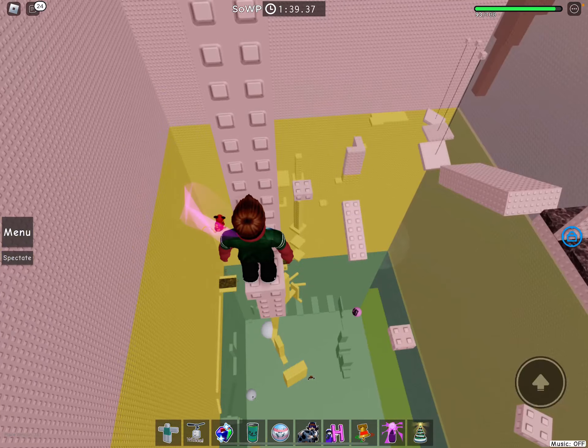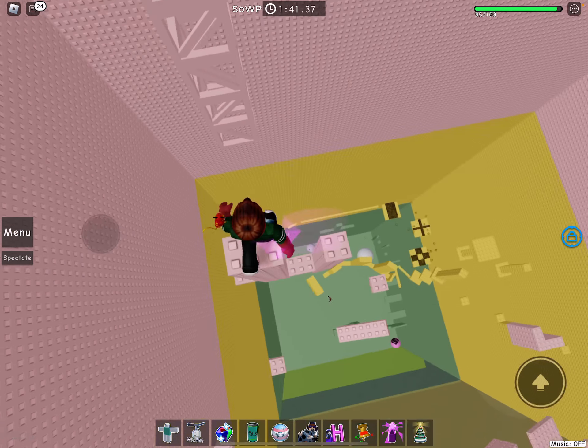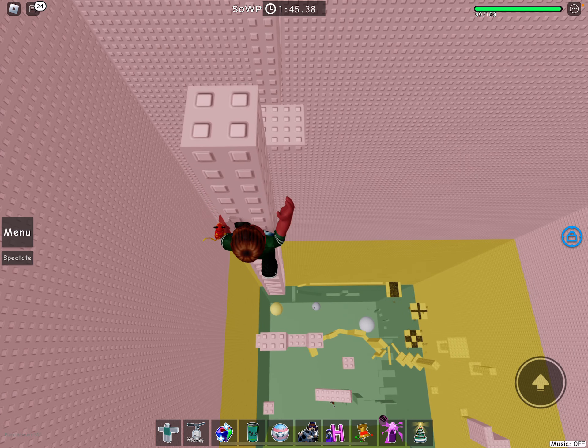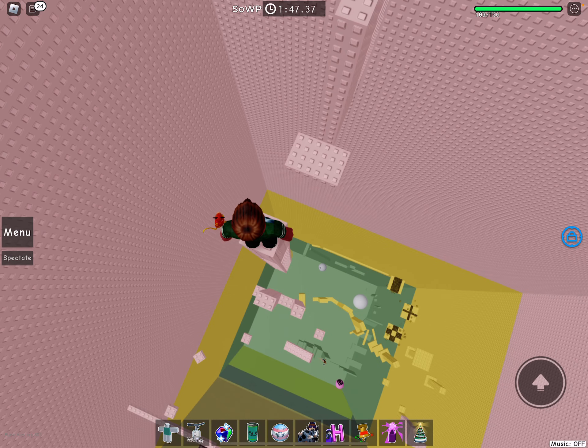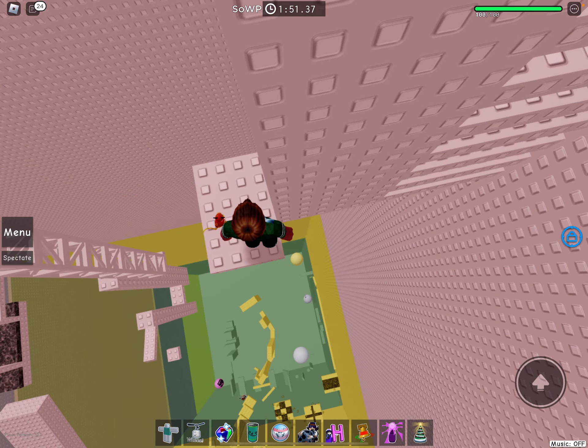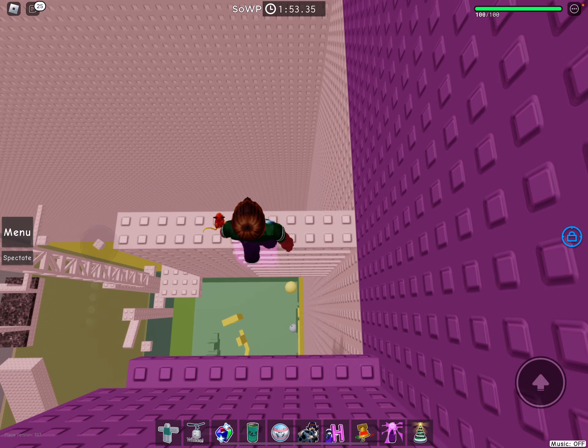And then do the wrap around like this, and this one like that. Then climb up this truss until you get to this part, and then just go like this so you can try and jump on it. And then jump down to here to do the truss flick, and just go down like this. And now we're at floor four.